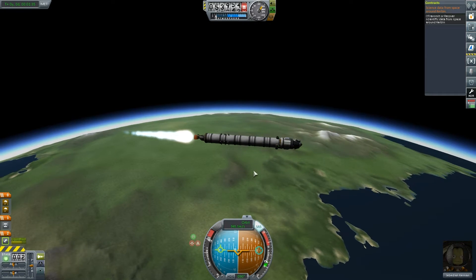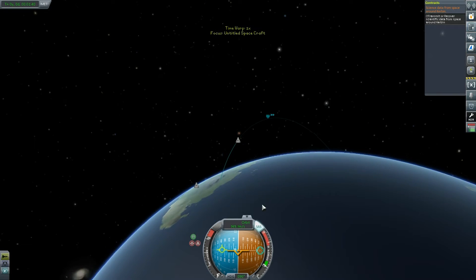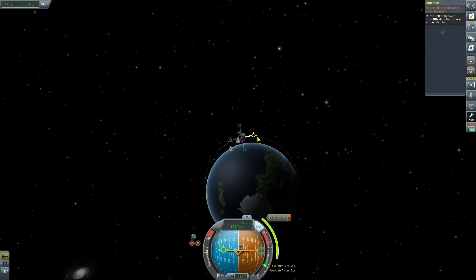I'm going to cut my engine now and create a maneuver node at the apoapsis to try and circularize this orbit. The cool thing about doing this is I can fly over several biomes and get a fair bit of science from it. Let's increase our trajectory — there we go, that looks quite nice. We've got a one minute 25 second burn to do.